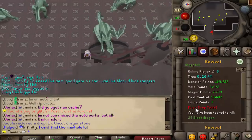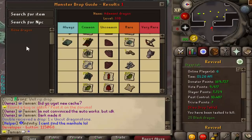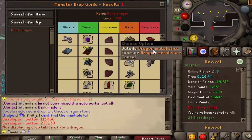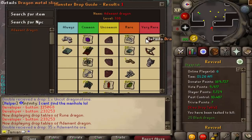The Rune Dragons have essentially the same drops, just a smidge different — obviously the Adamant stuff would be Rune. Same rare drop table. Actually, wait — do those drop the same one? Oh, they do drop the same one. Well, we learned right there, so I've got to add that in.